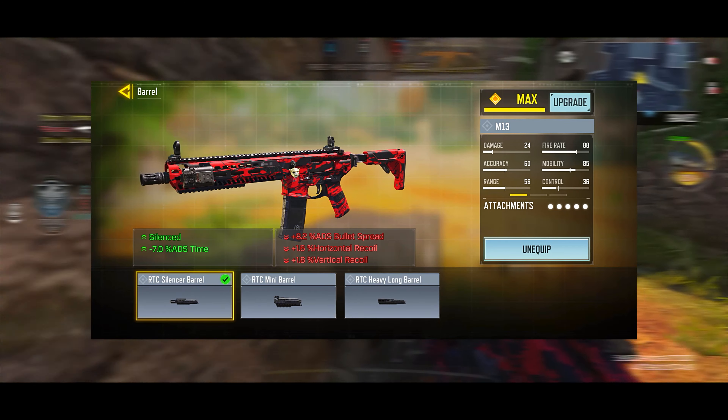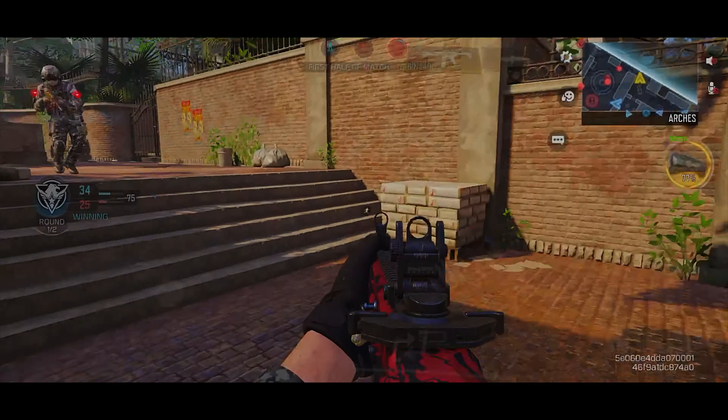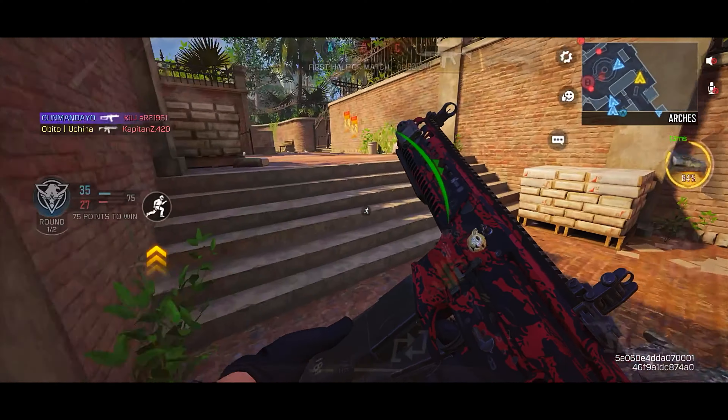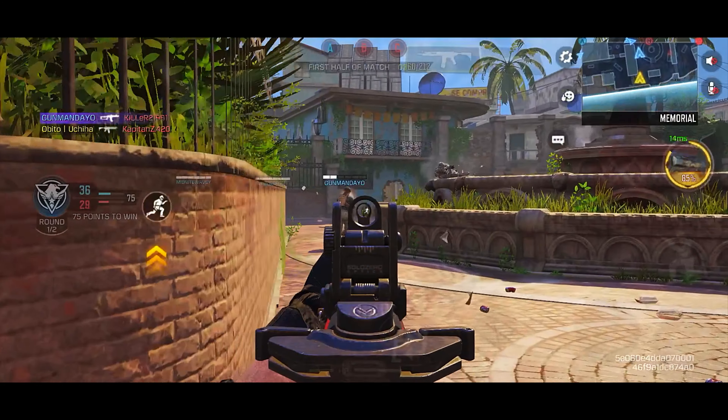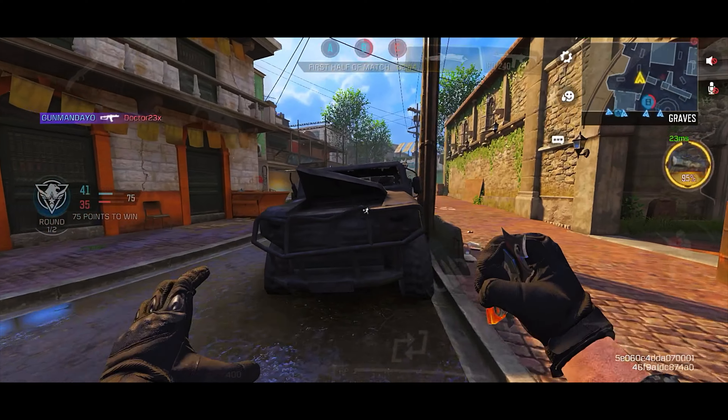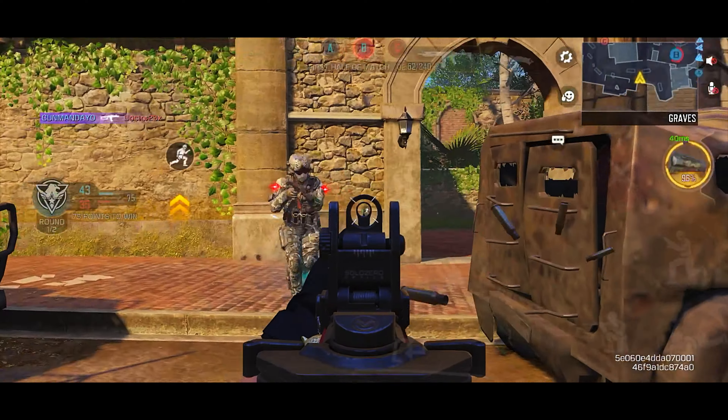One thing to note about this assault rifle: although the fire rate is insanely high, the time to kill isn't as fast as you would think. So be careful when engaging in close range encounters, especially if your opponents are rocking the MX9 or any other close range SMGs. Although statistically this isn't the most effective weapon, it's definitely very fun to use. I encourage you guys to use this weapon in rank if you want to try something different from the MX9 and Holger.